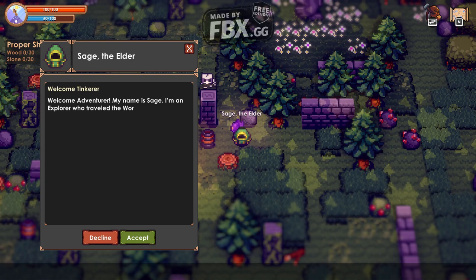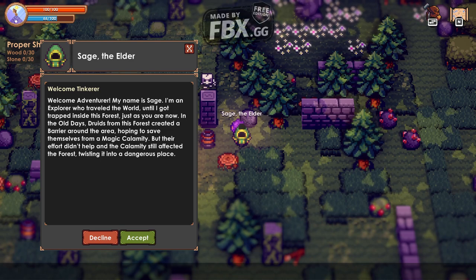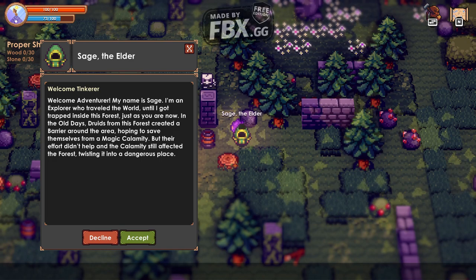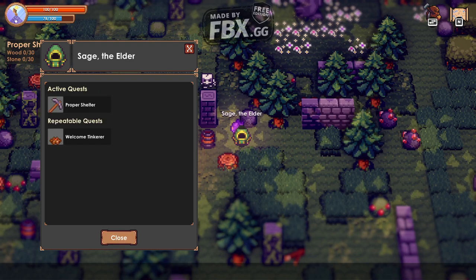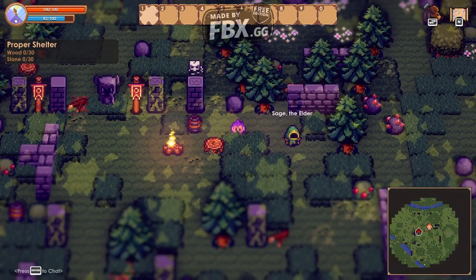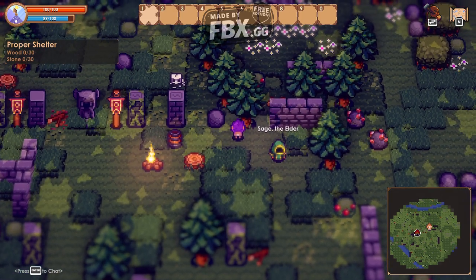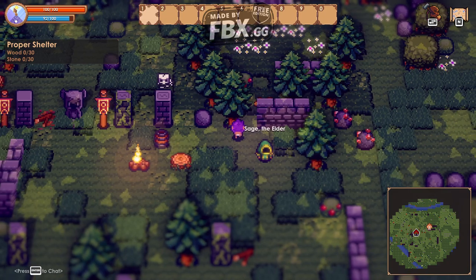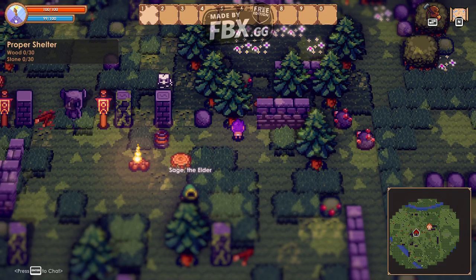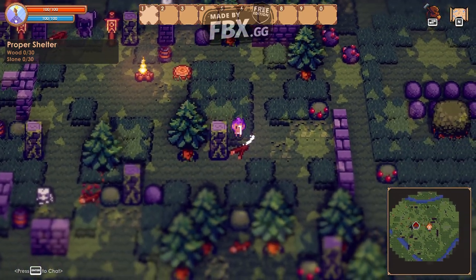Welcome to Tinkertown. The Sage explains he's an explorer who got trapped inside the forest. Druids created a barrier around the area hoping to save themselves from a magical calamity, but it didn't help — the calamity still affects the forest, twisting it into a dangerous place. The main idea: each region has a boss at the end, and you need to defeat the boss to move to a new area — rinse and repeat.